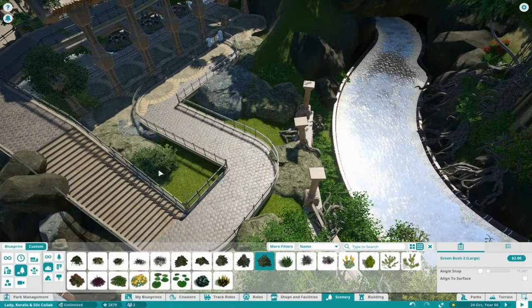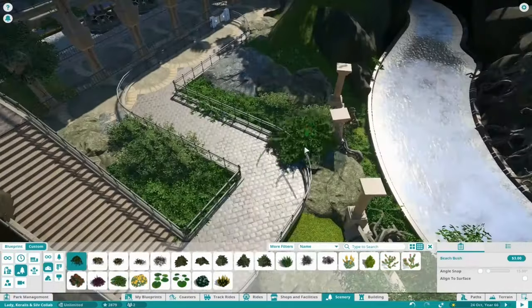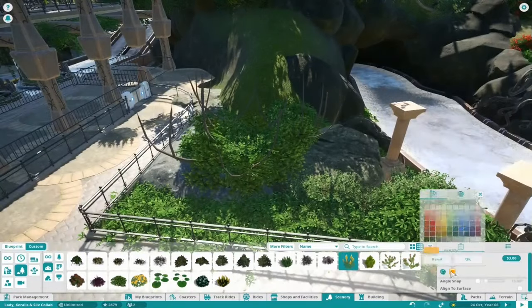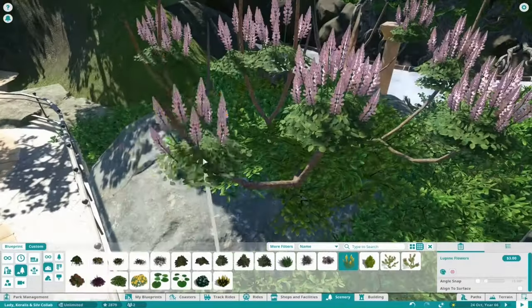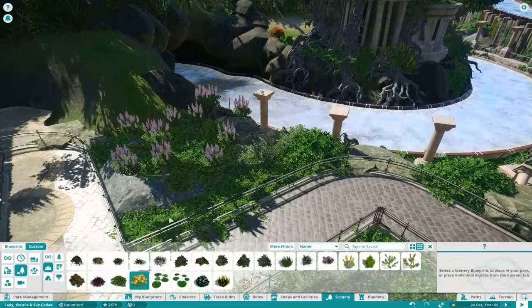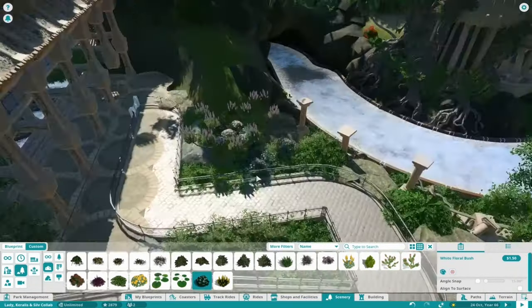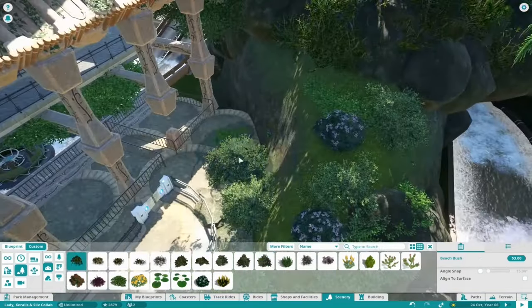I wanted to do this but here comes another story of the Camel's life — it's always the same. I was like, okay, just go into Quali and make a nice station for the river rapids, and then tackle the water thing. But I just built the station and two and a half hours were gone.